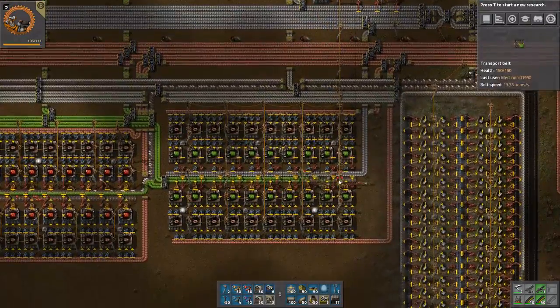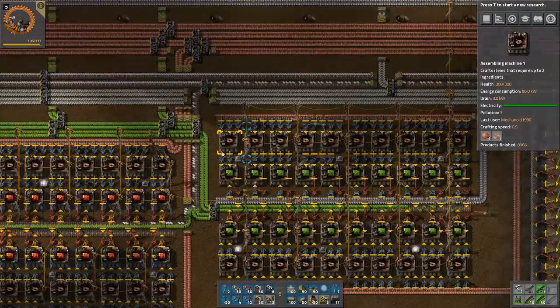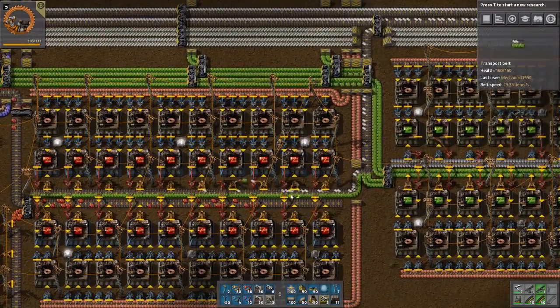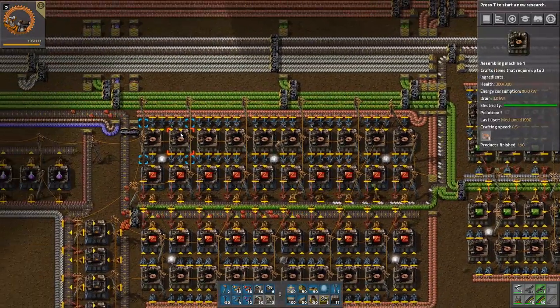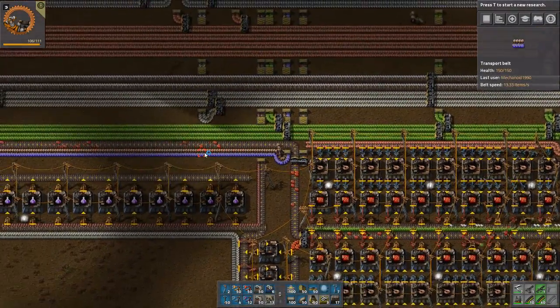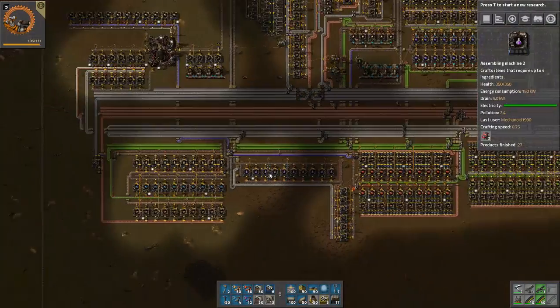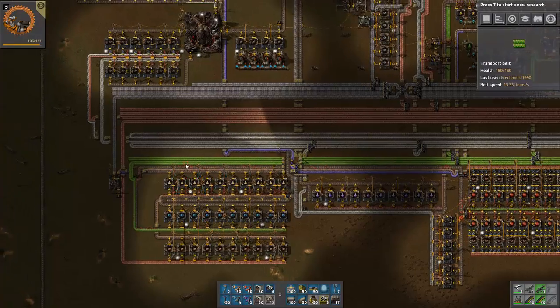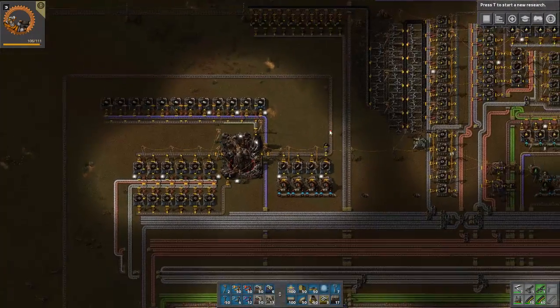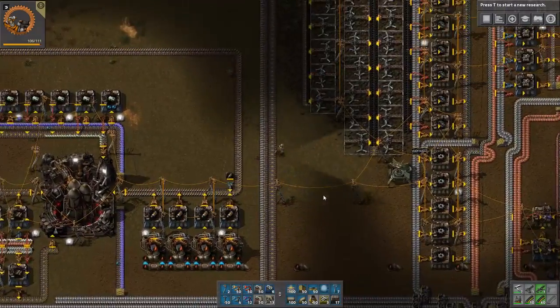We got our steel production here, some plastic, and our blue chips. I did a dedicated belt production line, so we've got all these green chips coming into this line, which is also our red chip production. We've got two green chip lines, red chips, blue chips, and batteries sharing the blue chip belt line. That works its way down for research. And as you guys can see, we got our rocket up and running — we're ready to get off this rock.